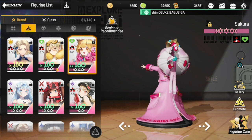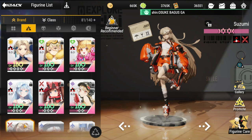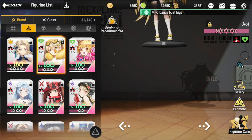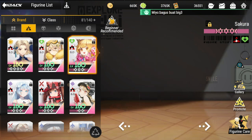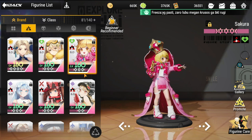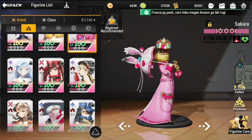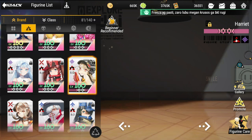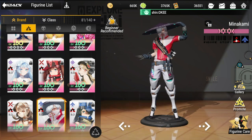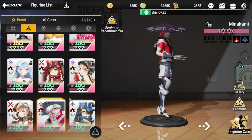That rounds out our first five or first six. It's going to be Megan and Suzumi on the front, preferably with a shield, a booster, a healer, a silencer, and then the last slot on your first five — you'd have to choose between Harriet or Minakami.